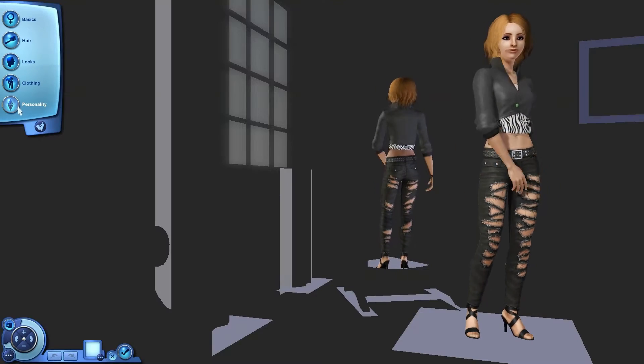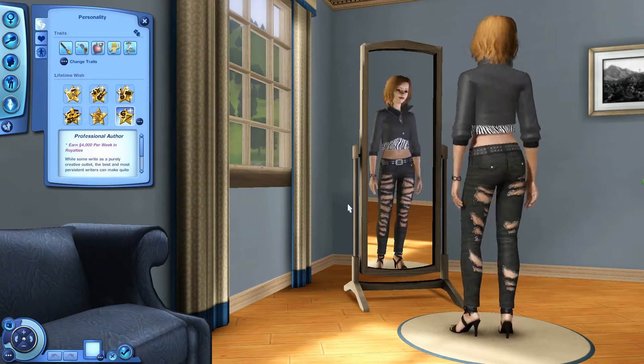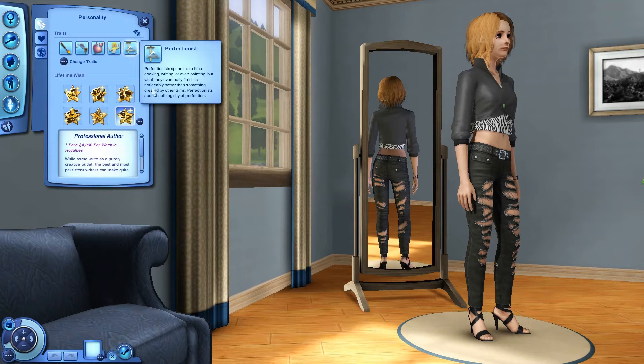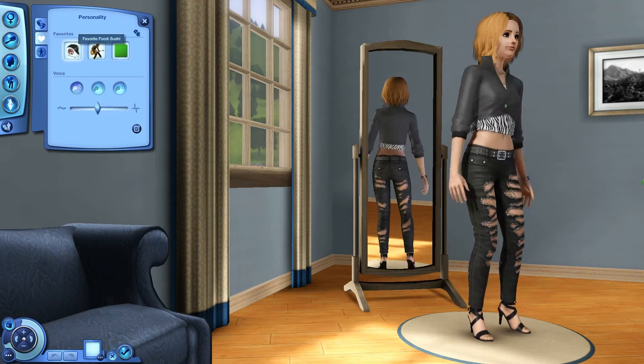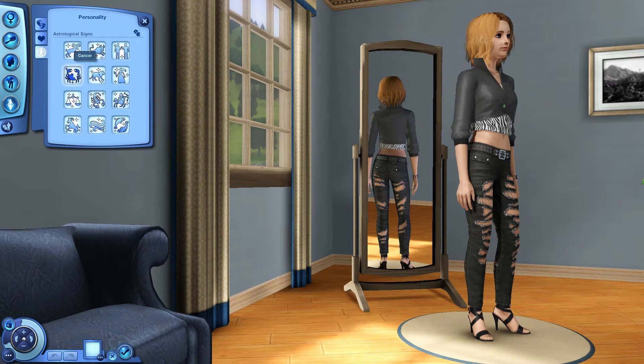Kasey Jackson is our next sim on the lot, created by Aim for the Head. She's artistic, clumsy, hopeless romantic, party animal, and perfectionist. Her lifetime wish is professional author — earn 4,000 simoleons per week in royalties. That should be more manageable. Favorite food is sushi, favorite music is rockabilly, favorite color is lime, and her astrological sign is Cancer.